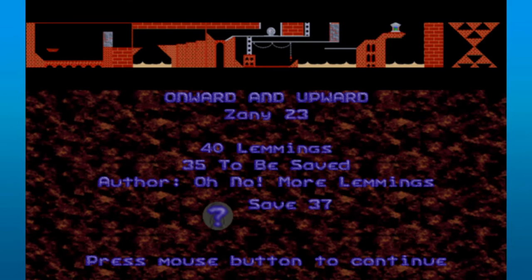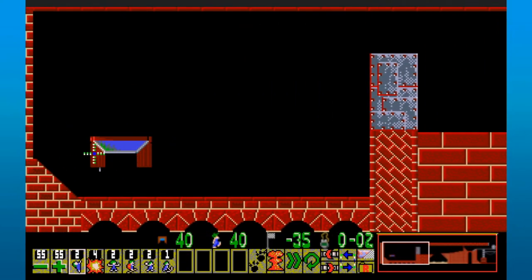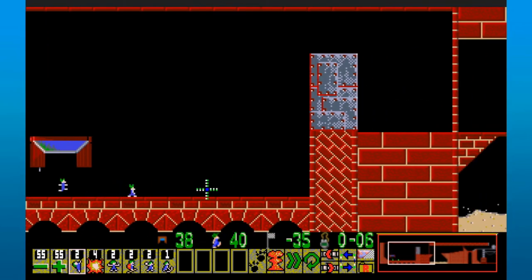Hopping over now to Oh No More Lemmings — Onward and Upward. The radio edit has you save 35 lemmings, but the album version makes us save 37. And it's another silver talisman. My brain automatically is thinking: funky turnaround shenanigans involved? Mayhaps.